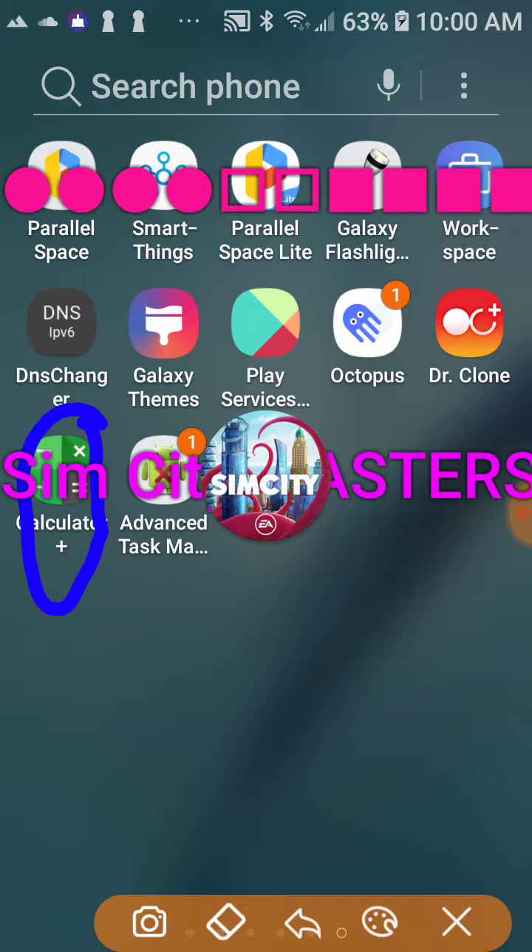Both of these you can find at gameguardian.net on the Virtual Space download page. On the main page you scroll down and it shows you a virtual space link — it'll say like Parallel Space, Parallel Space Light. You click on those red links and it'll take you to the virtual space page where you can find Octopus and App Hider.